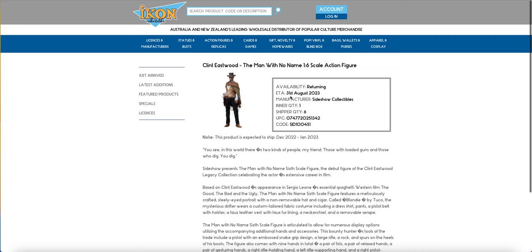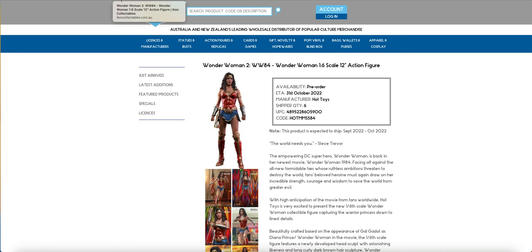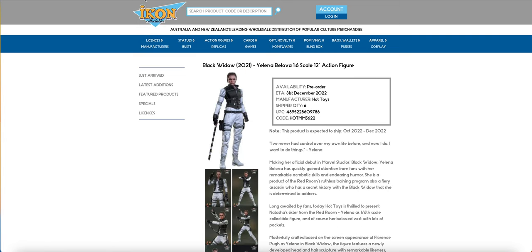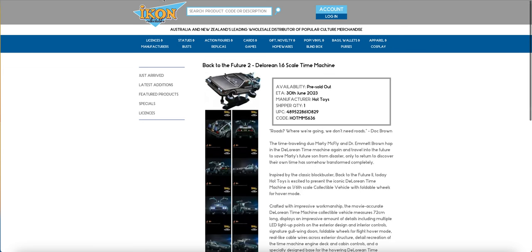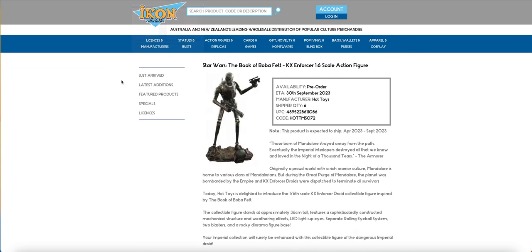There's also the possibility that the Clint Eastwood will be returning, but this is just a placeholder because we don't know. Purge Trooper is still showing a shipper quantity of six, as is Wonder Woman for some strange reason, and so is the Battle Droid. Then our more recent figures like Wanda, Elena, the DeLorean, and the Enforcer are also showing.